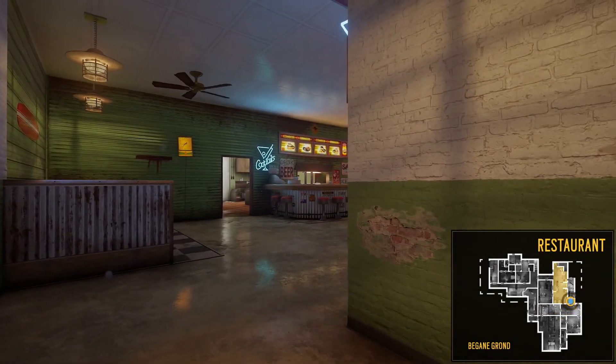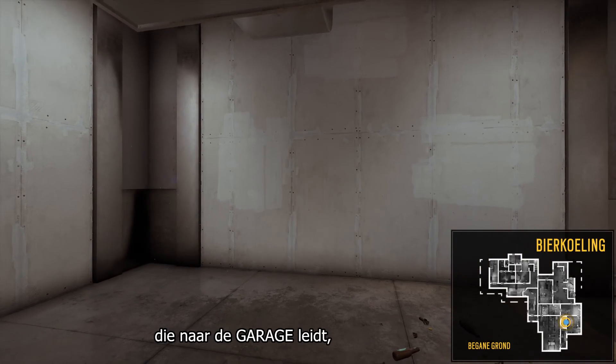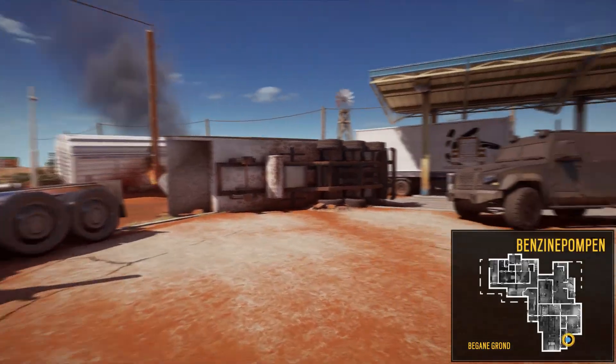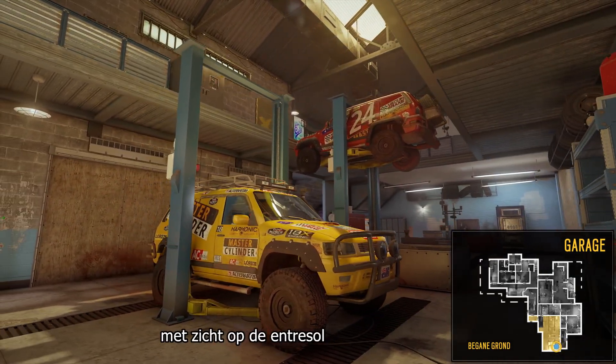Now let's go to the gear store. To our left is the restaurant, which we visited earlier. Moving on, we get to the convenience store — the beer fridge has a destructible wall leading to the garage. Next is the waiting room, which can be accessed from the fuel pump spawn point, which we'll see later.